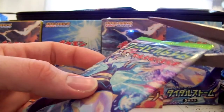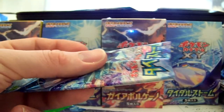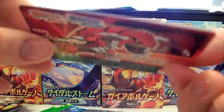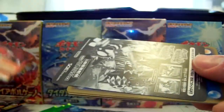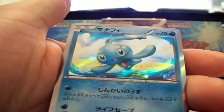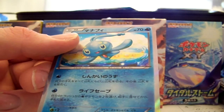I would guess this one probably has a holo unless there's three in a row that didn't. I can't really tell. Mudkip, Lotad, Porygon, Manaphy Holo, and Azumero. Cool.